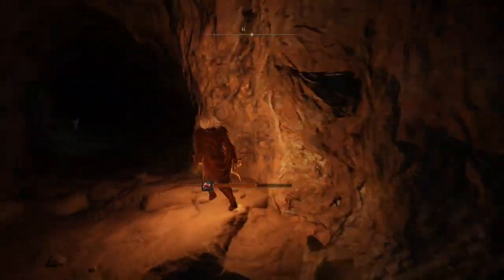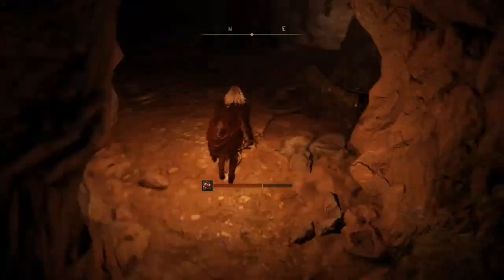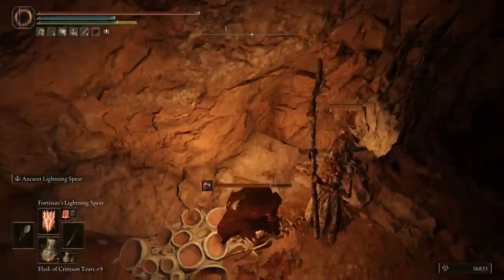Onto this bit of land, you want to go left and stay close to the wall, then take a right when you get to the end. As you can see it's pitch black so watch your light. Go right here and drop down — there are some enemies but you don't really need to fight them, you can just make it past.